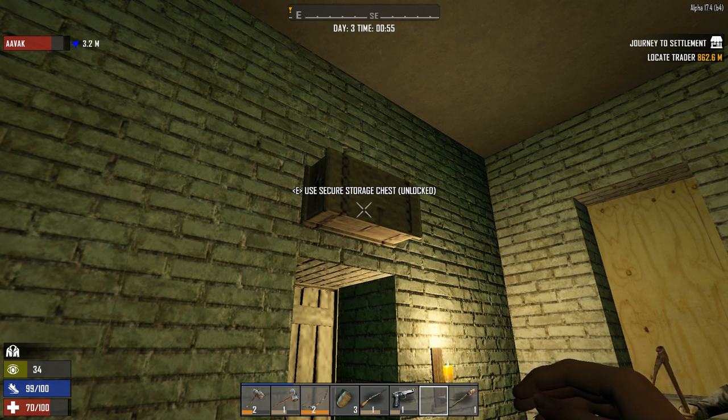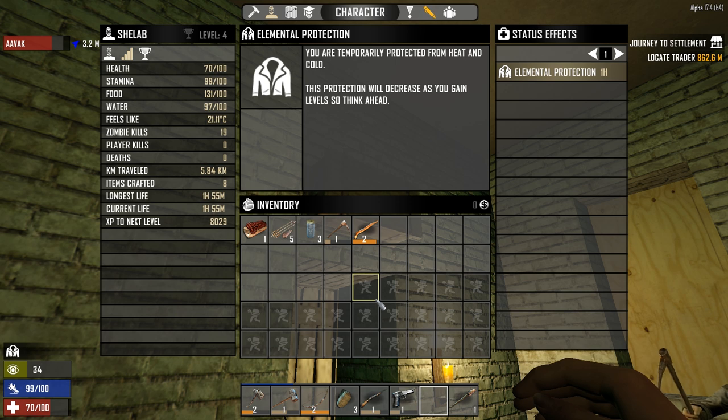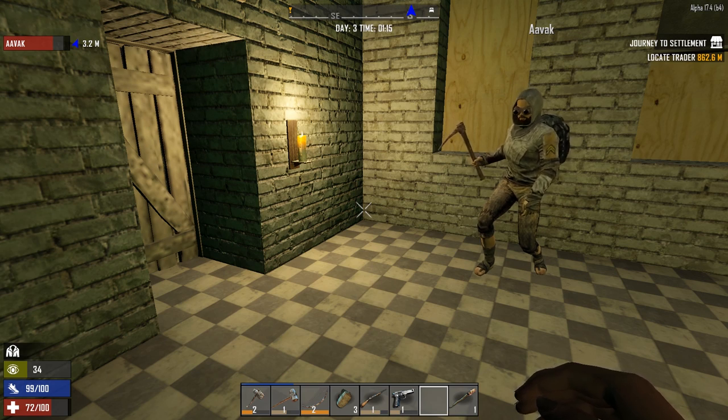I've got some skill points to spend. I took a level in pack mule so I had more space to carry things — that'll be eight more slots between us. Then I took a level in strength so I'll be able to take another level in pack mule when I level up again. I want to do scavenging, so I'm going to take a level of living off the land so I can convert things into seeds — corn, aloe, yucca especially.